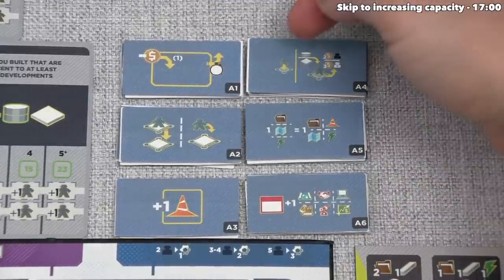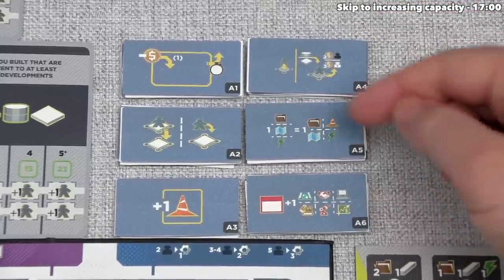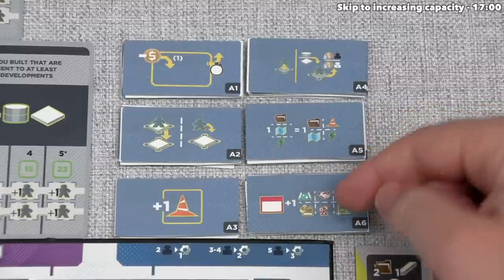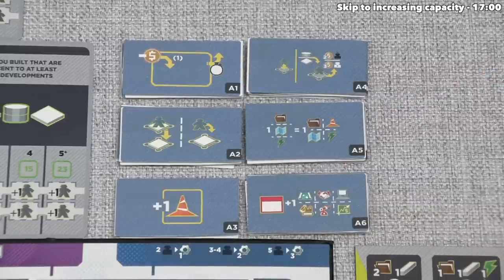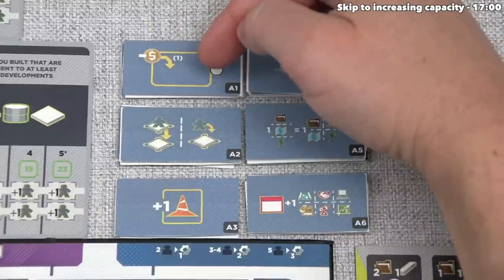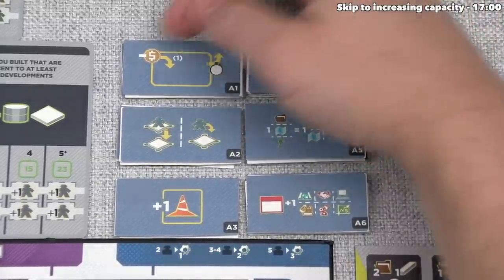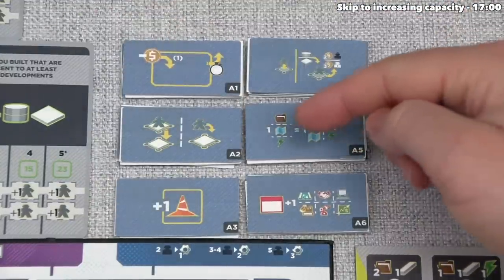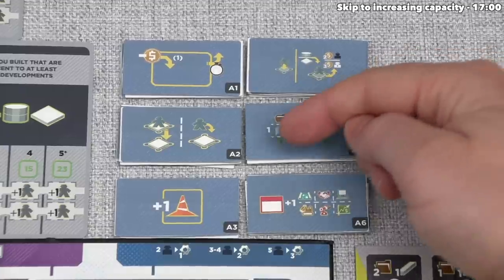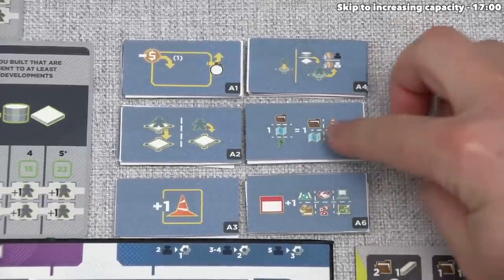One upgrade essentially lets us place a lobbyist onto an open block to get extra money when we or somebody else builds there. Another gives flexibility — once per transaction, we can spend a document, engineering, or power resource as if it's one of any of these types, including construction. Another lets us flip it once per year to gain an entire extra action from any loop zone. The one I'm pulled to most lets us bank money each time we spend it and get it all back at the start of the next year. But the flexibility to spend certain resources as other resources also seems great, especially since those engineering resources just got expensive. So let's grab that flexible one.